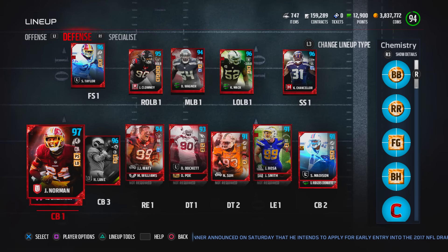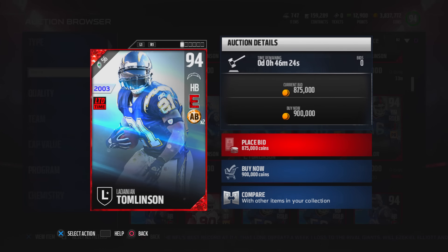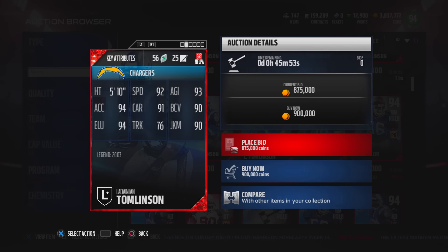Let's get right into this video. I'm showing you my lineup to keep you guys updated with how it looked last time out — no big changes. But today Madden has dropped two brand new legends: Lawrence Taylor and LaDainian Tomlinson, easily the best running back in the game right now. If not the best, he has to be top three. Look at those stats.